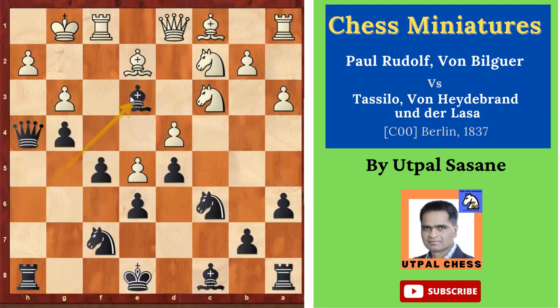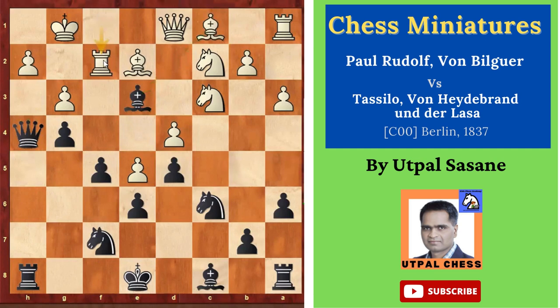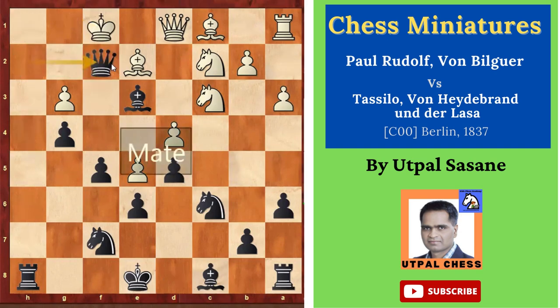Bishop E3 check — that's what I was telling. Now if you capture, Bishop takes E3, there is mate in 1 — Queen takes H2. So he can't do that. He thought he would do the other one, Rook F2, but that is also not helping. Black played Queen takes H2 check — the only move is King F1. Why can't you capture with the Rook? Because the Bishop is pinning the Rook. So King F1, and finally there are two different checkmates — Queen H1 and Queen takes F2. Black chose Queen takes F2. This is how Black won the game.